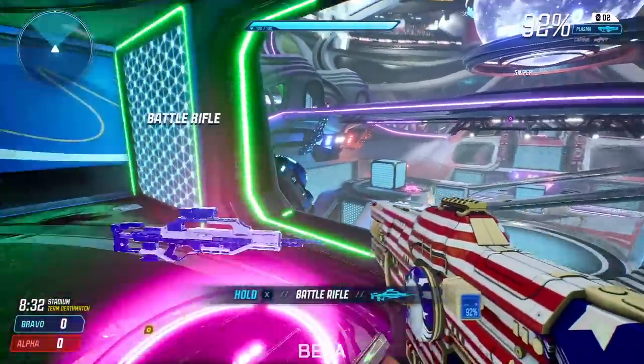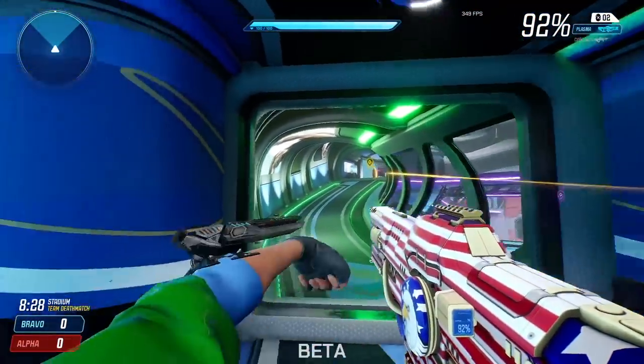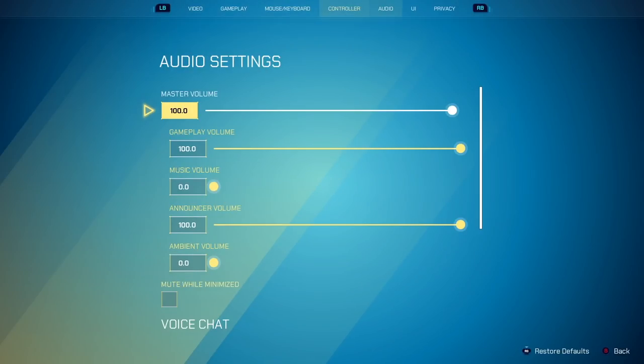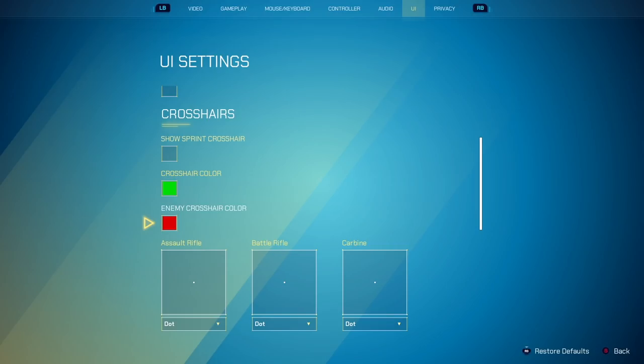So I think green and yellow are great. I think red is great for over the enemy. It's going to be personal preference — I would just do something that contrasts each other if you're going to change this. So if you're going to do yellow for the enemy crosshair color, maybe a purple or something for your regular crosshair. But I think green/yellow and red are the two best — that's what I use.